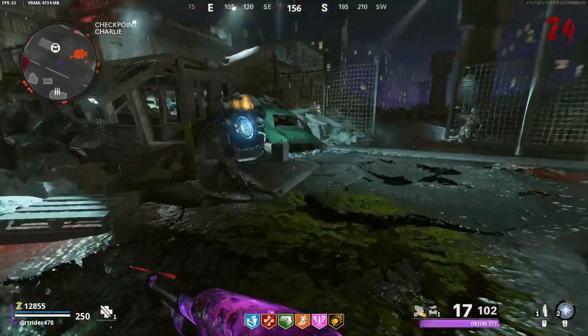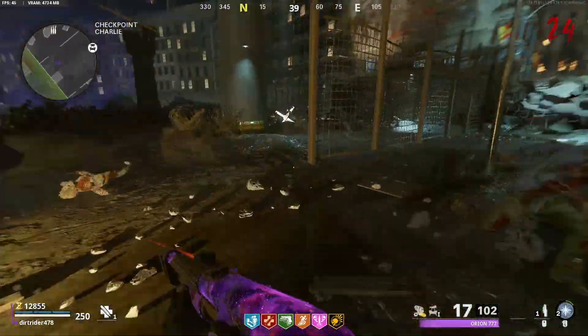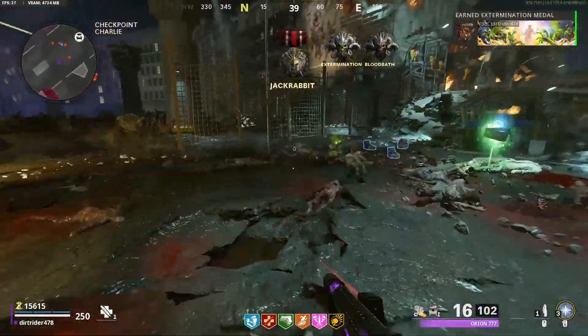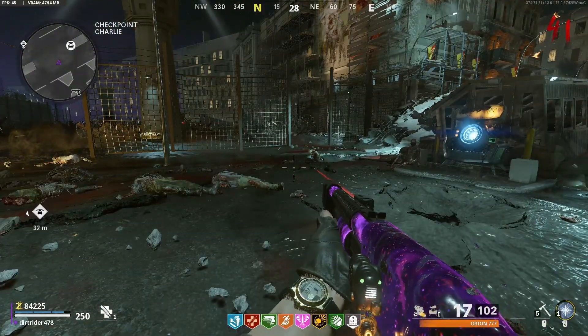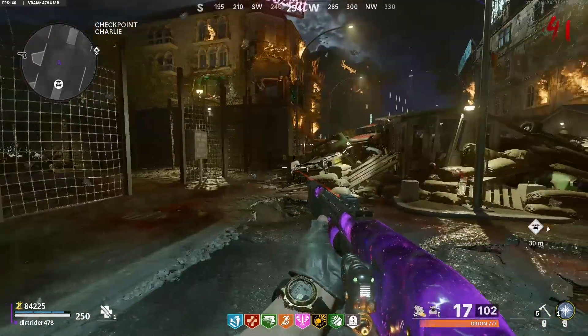Let's go to round 24 — a fresh horde, no kills — and we're just going to fire one shot. I mean, it can't vaporize all of them, can it? Alright, let's go even higher. Round 41 — these zombies have a whole lot more health — there's just no way it can keep up at this point.